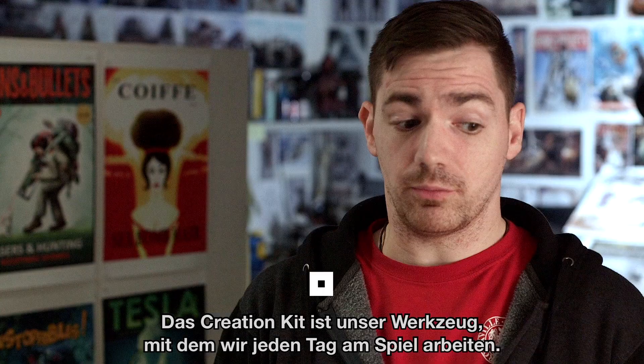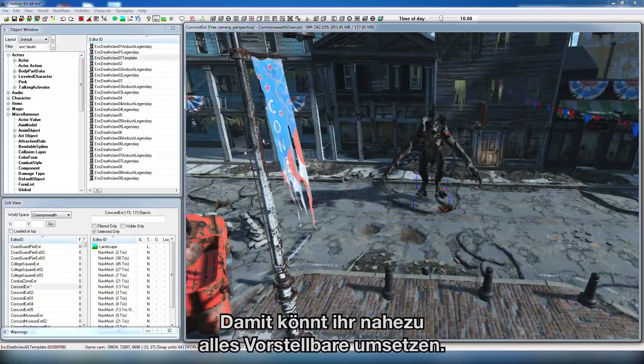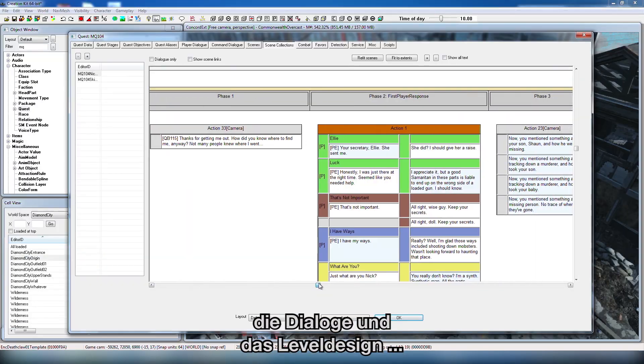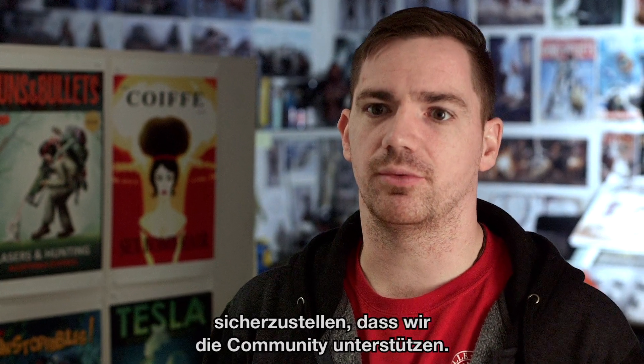The Creation Kit is the tool that we actually use every day to make the game. It allows you to touch almost anything you can imagine, from how game systems work to the creatures and to the dialogue and level design. It's something that's just been important to us as a studio to make sure we support our community in this way.